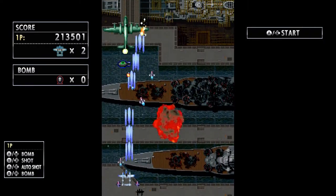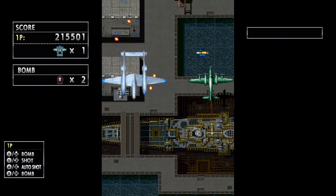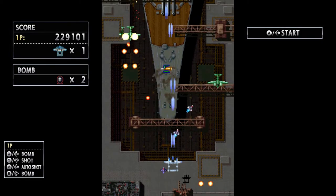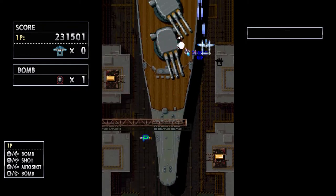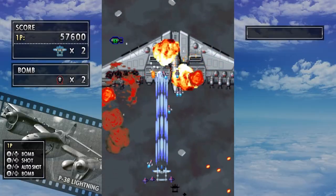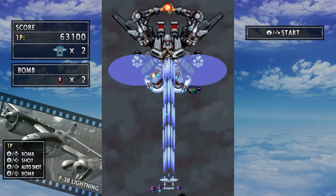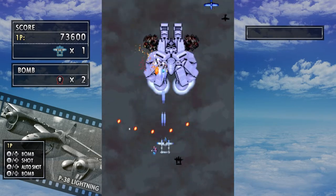Let's take a look at each title starting with Strikers 1945, which came out back in 1995. You're able to pick from multiple planes, each with their own set of attacks. You have your normal shot, a charged shot, and of course a bomb to help you clear out the little guys and some of the bullets. I tended to use my bombs whenever I felt backed into a corner with bullets flying everywhere. You can get power-ups to strengthen your shot too. I love the bosses in this game — there's nothing more satisfying than fighting a stealth bomber only to have it transform into a robot mid-fight. That's the kind of random badassery I want to see in a game like this. The music is pumping, bullets are flying everywhere, and I'm the last fighter against a seemingly endless army.